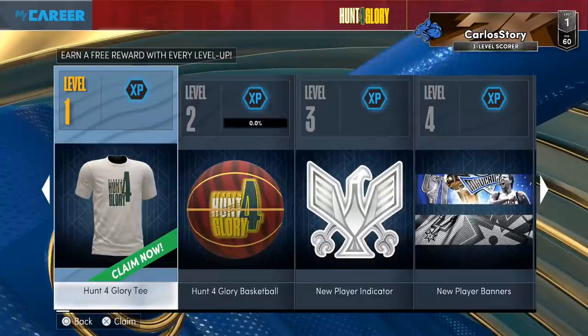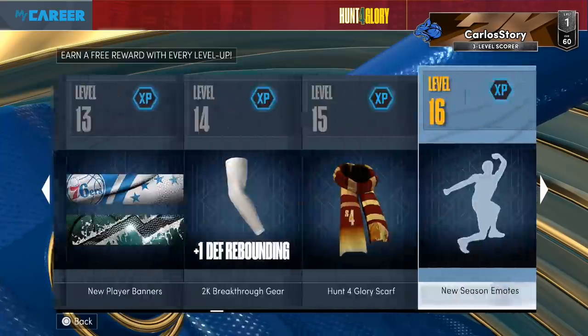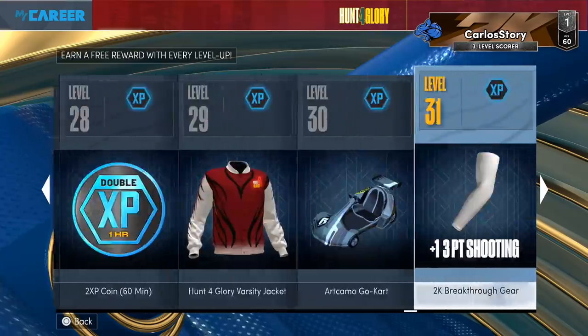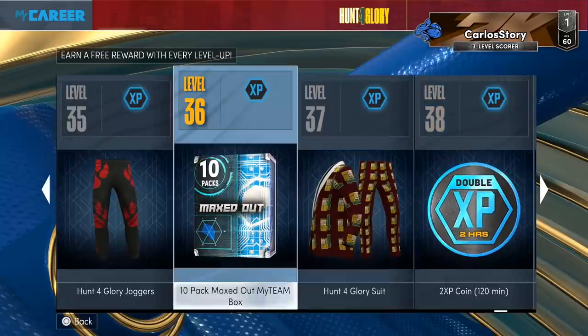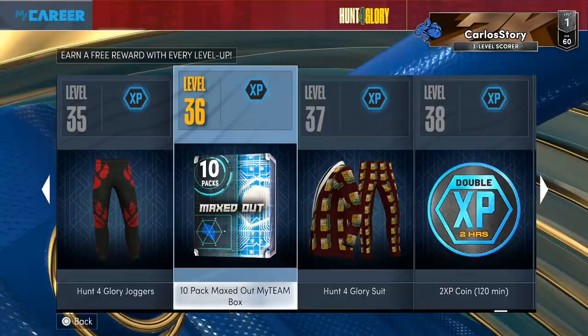You definitely want to go after these rewards if you want them — it's just something extra. You don't have to do it. Don't feel like you have to go play Park to get this stuff. If you want to get it, do what you got to do when you have some free time. Definitely go after the first early levels at minimum — that way you get that free pack, you get the Wade, and if you want to go crazy, get to level 36. If you want to go even crazier, go for the Tiger too. Let me know down below in the comments if you're going to go for them.